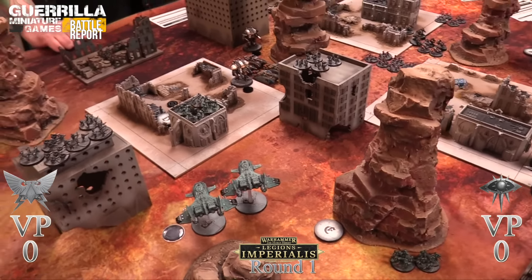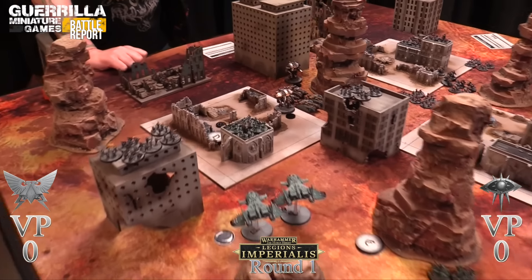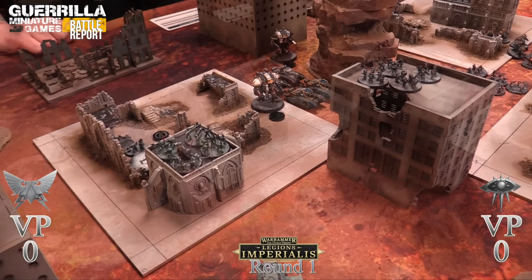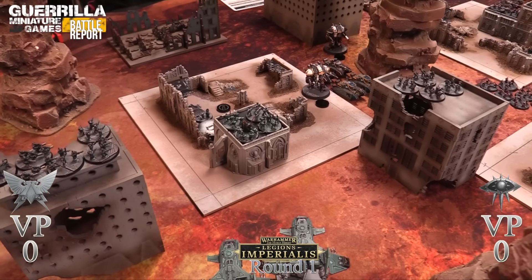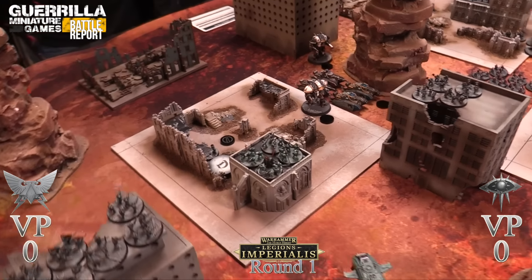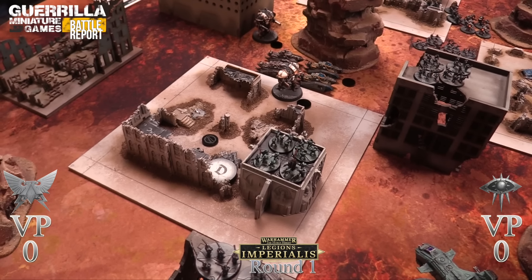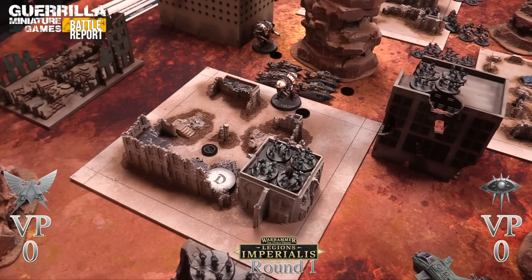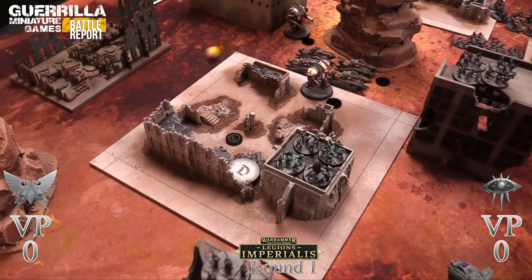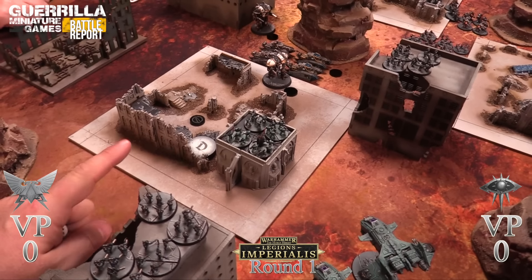One hit gets through. Cover is ignored due to demolisher, no feel no pain on a unit without the Lead trait, so a boulder stand dies. Moving to Storm Eagles - they start shooting into the Malcadors. Heavy bolters fire as point defense - six shots at minus one because they're in cover, re-rolling ones for the Legion trait. Hitting on sixes - one hit, one cover save at five-up.